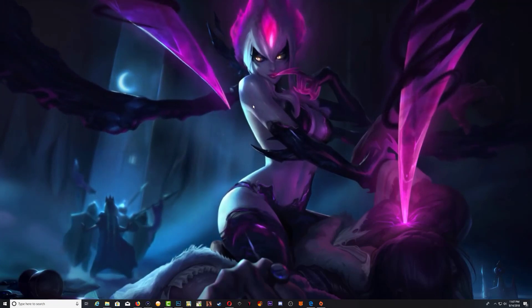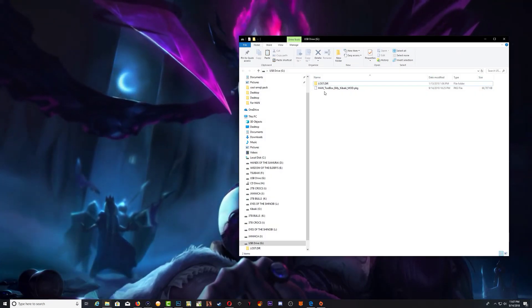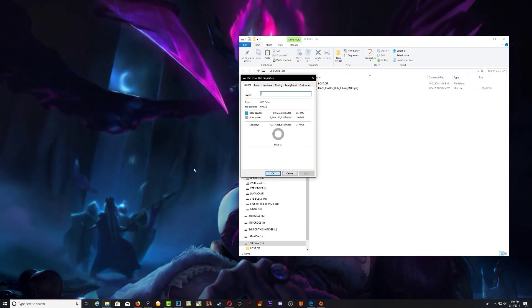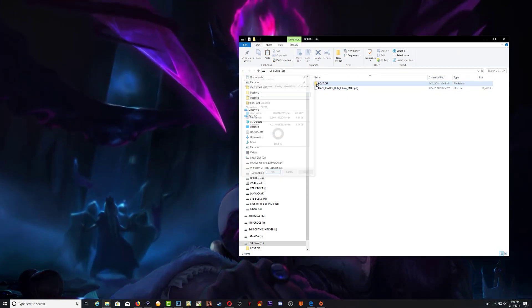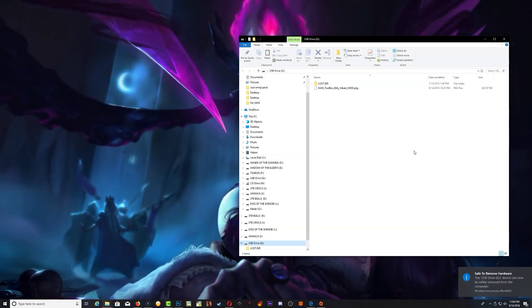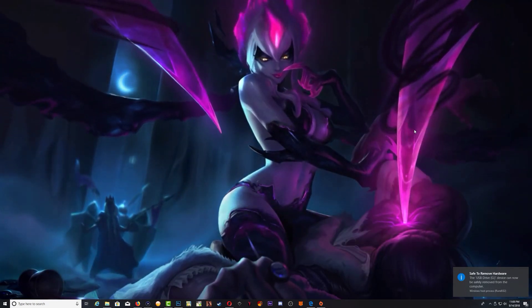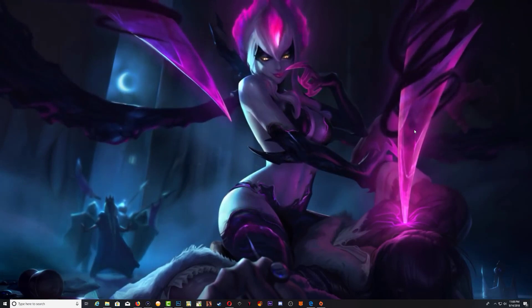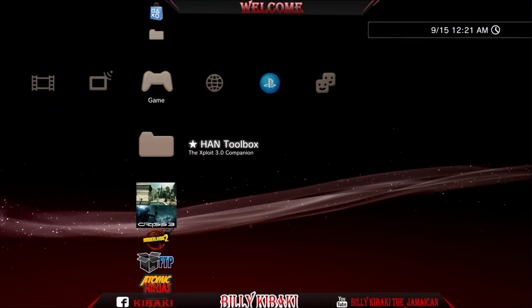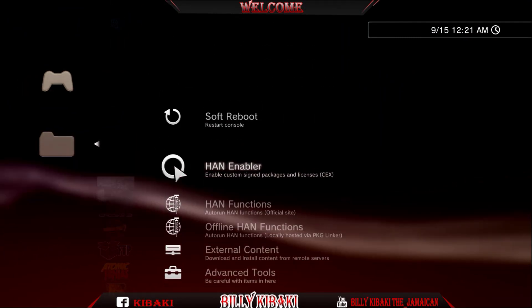Let's go ahead and get started. As usual, you should have the hand toolbox on your USB stick and your USB stick should be FAT32. Go ahead and eject it, then go over to the PS3 — remember to place it in the right USB port. As you can see, I have the original hand toolbox right here.